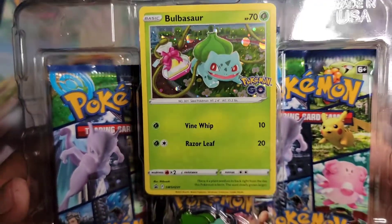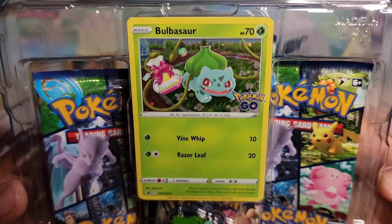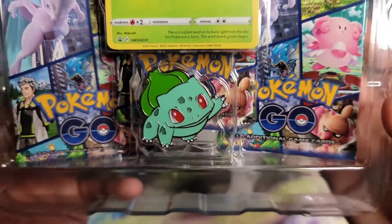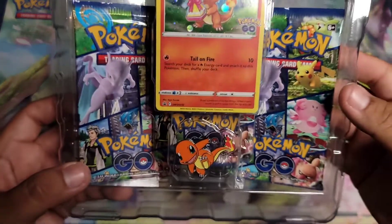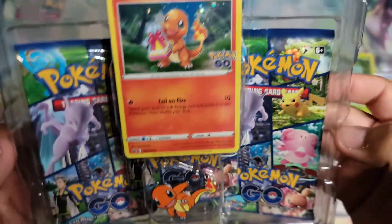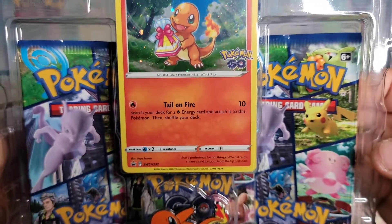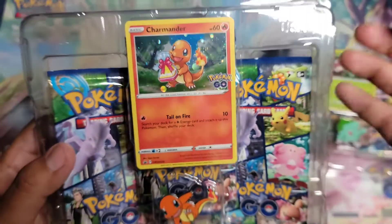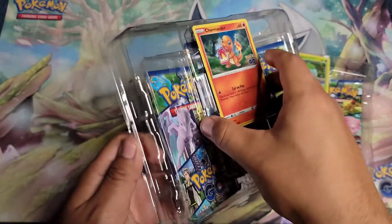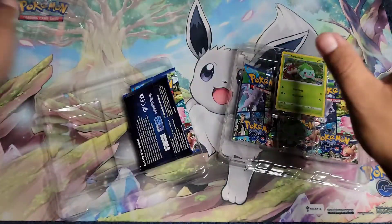Here are the two promo cards. The Bulbasaur promo shows it holding a gift — very cool — and it has the promo logo on the bottom. The pin shows Bulbasaur just waving at you. Then we have the Charmander promo, looking ready to go, also holding a gift. The card text says 'search your deck for a fire energy, attach it to this Pokemon.' These are basically promo versions of the cards from the Pokemon Go set.